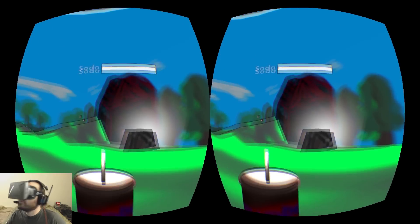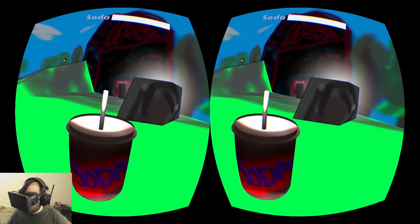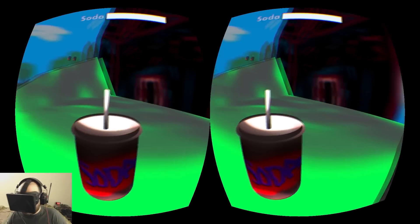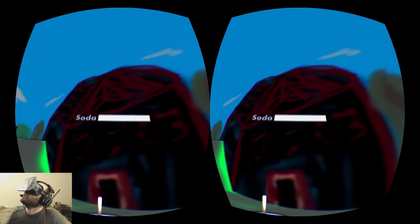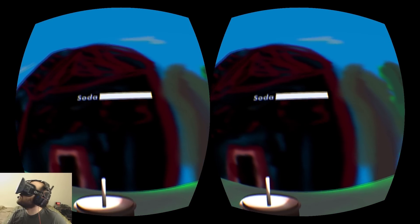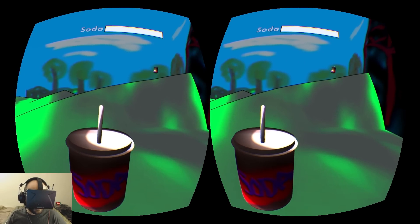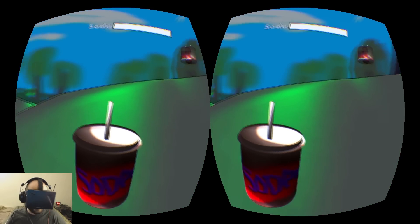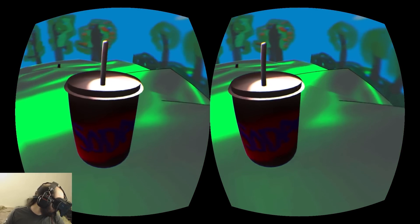Bonus soda! Oh yeah. I'm not going to run out of soda. Sweet dissolved carbon dioxide — every drink should contain dissolved carbon dioxide. I'm not sure what this is, if it's like some kind of cave or something. Whatever kid drew this, you need to convey your point more clearly. Can I walk up this slope? Oh yeah. I can walk up the kind of steep slope, but not the really steep one.